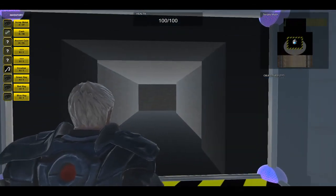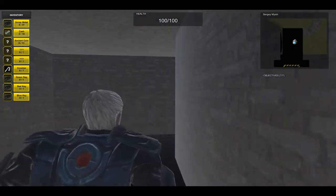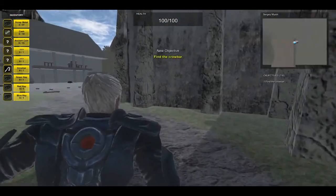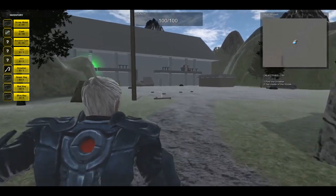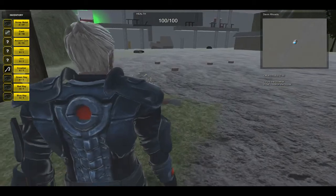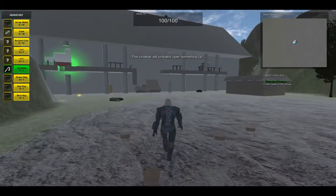Hello everybody, my name is Devin Rhodes and this is my level, the Mansion. You'll come right out here and you'll see objectives to find the crowbar and getting inside the house. The crowbar will be right here in front of us and we can start making our way over to the house.